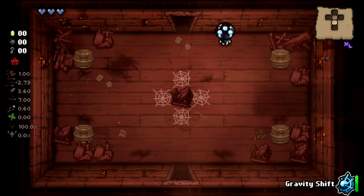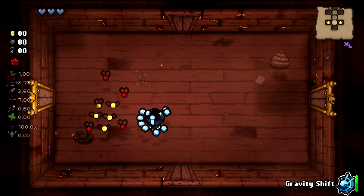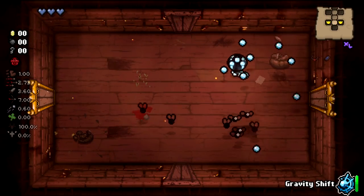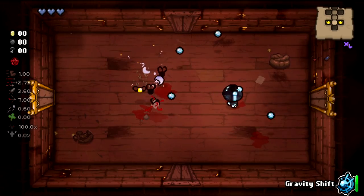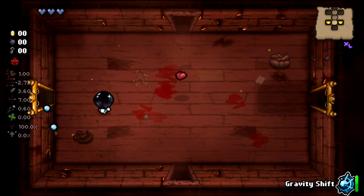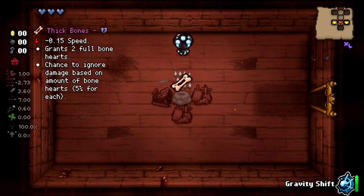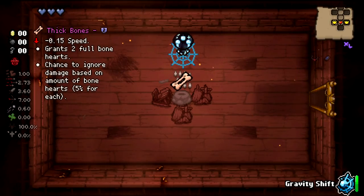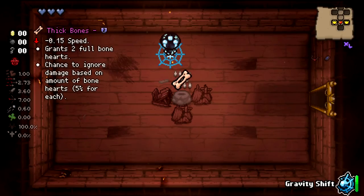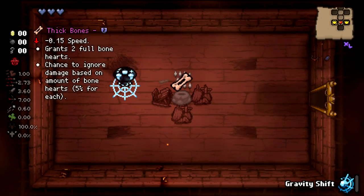Here's your seed: DF HQ 2V4S. If you did not see our Andromeda episode, I'd highly implore you to go check that out because this character is a little bit of an interesting experience. We played a lot of things wrong with this character — we were only using gravity shift inside of item rooms. Like here, Thick Bones gives minus 0.15 speed and grants two full bone hearts, with a chance to ignore damage based on bone hearts.